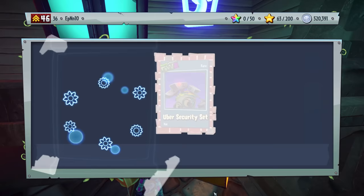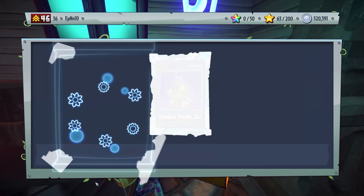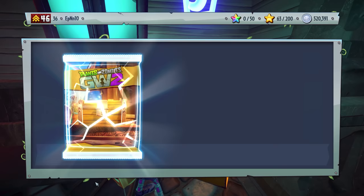Can we use Arrow Keys? Sweet, I'll be using Arrow Keys — it's much better because there's so many packs. We got the Zombie Flick Set, that's pretty nice. We got the Airband and Canned Meathead. I'm using my keyboard entirely for this — I don't have to bother with the terrible UI. We got a Circuit Set.